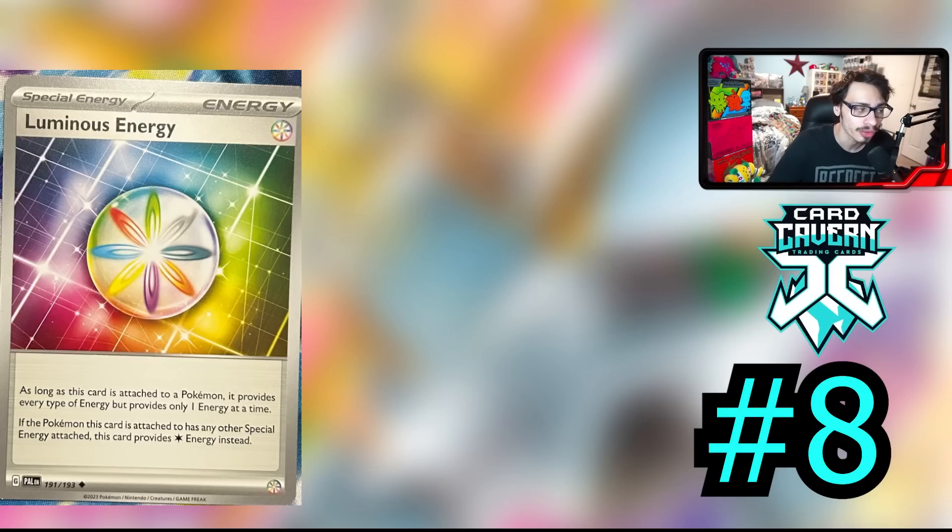Being able to provide a Rainbow Energy effect is really strong, and yes, the effect gets nerfed if you have a second energy like Double Turbo or V-Guard or Gift Energy — but being able to get a Rainbow effect like that for one energy could be really good, and there are decks that will utilize it. The big one is this card is a decent upgrade to Lugia. Luminous Energy could also see play with Regis because Regis doesn't have a Rainbow Energy effect. The downside of Luminous Energy in Regis though is you can't play Gift Energy and Luminous at the same time. Still a very strong card, and we'll have to see where it goes.